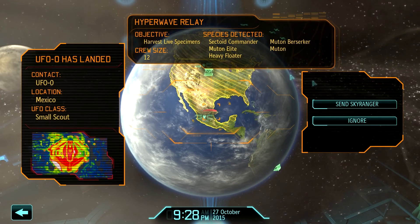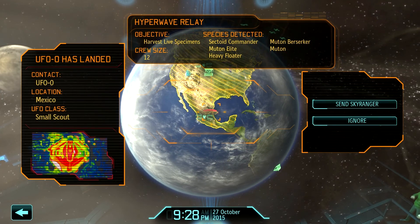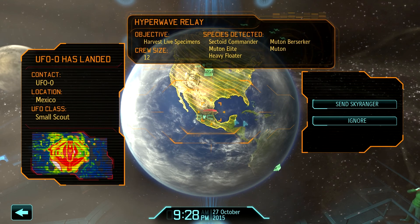Secretary Commander, we've got a Muton Elite or several, Heavy Floaters, Muton Berserkers and a Muton. There are 12 enemies total. I like this hyperwave relay, it's nice.